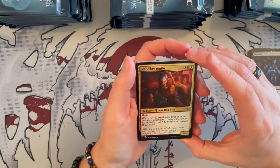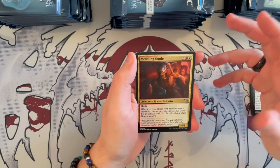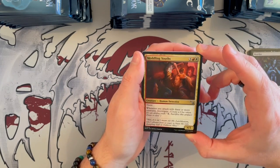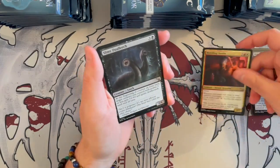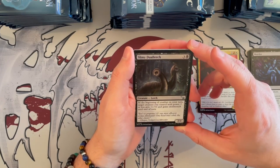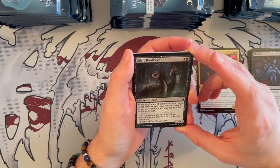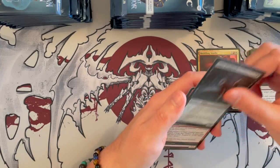Meddling Youths is a 4/5 that costs 5. It has Boast and haste, and whenever you attack with three or more creatures, you get to investigate. If you investigate, you get the clues. I think this is actually a pretty good creature. Slimy Dual Leech — it's a 2/4 that costs 4, it's black. At the beginning of combat on your turn, target creature you control with power 2 or less gets +1/+0 and gains Deathtouch until end of turn. This can be really annoying in the right tank.